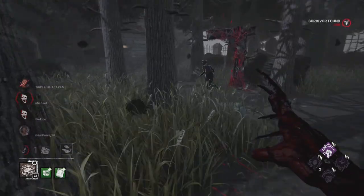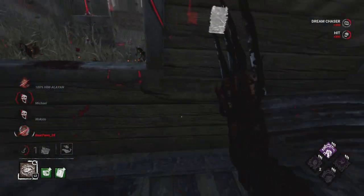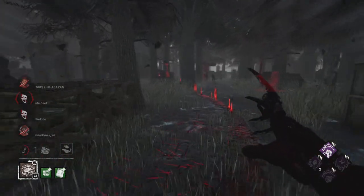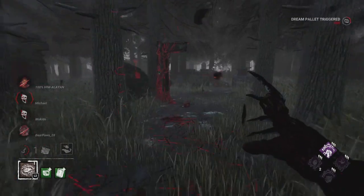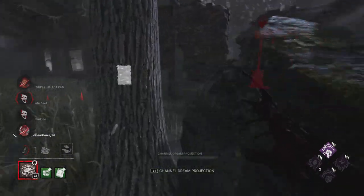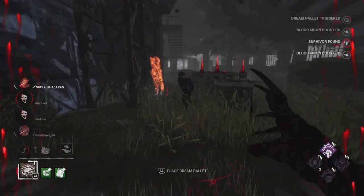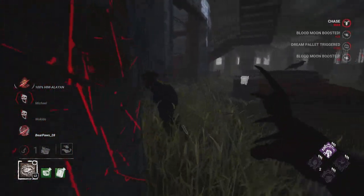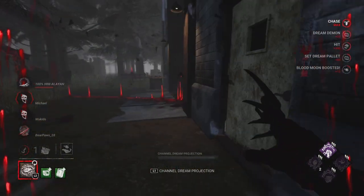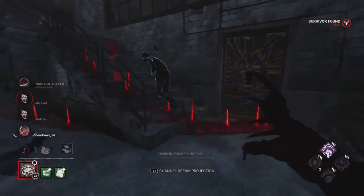We go for the M1 on Claudette — they're not going to make that, which is good. I was kind of surprised I made that hit because a lot of the time it just doesn't let you. I think because McMillan is one of the more original shacks it makes sense. We place down a dream pallet behind us because they've been following us around slamming pallets. We've got them right where we want them.